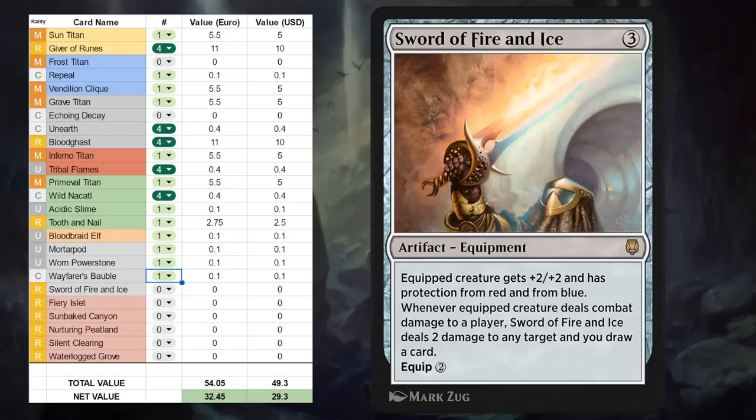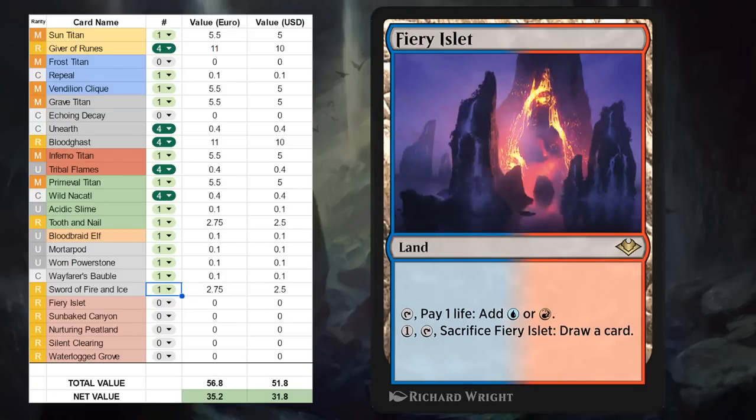Then we've got Sword of Fire and Ice — three mana to play, two to equip, giving +2/+2, protection from red and from blue, and when the equipped creature deals combat damage to a player, we get to deal two damage to any target and draw a card. Definitely one of the more exciting swords available on Arena now, and an easy one-off for a lot of Historic Brawl decks that care about equipment. I doubt it's going to see play outside of it. Then we've got a very nice cycle of rare dual lands.